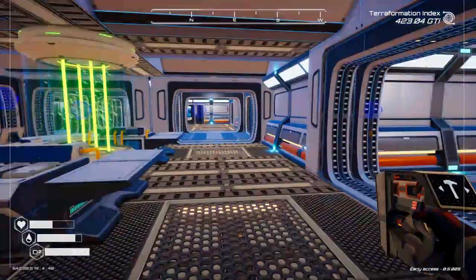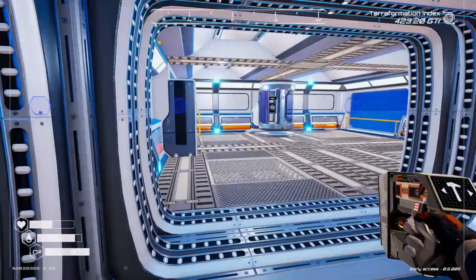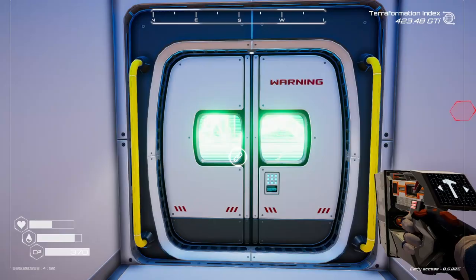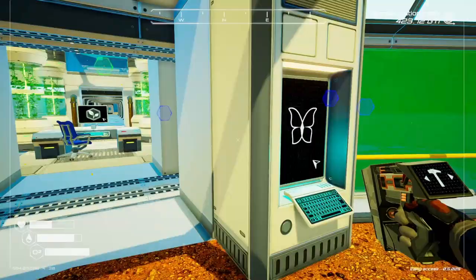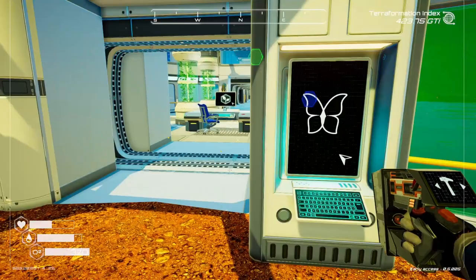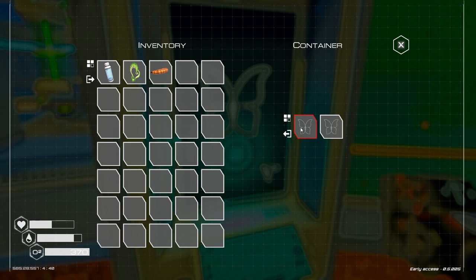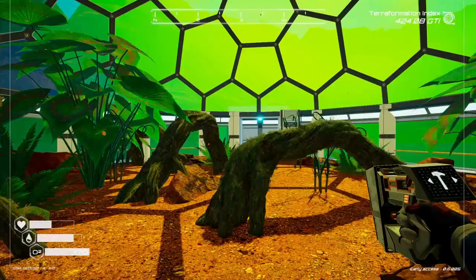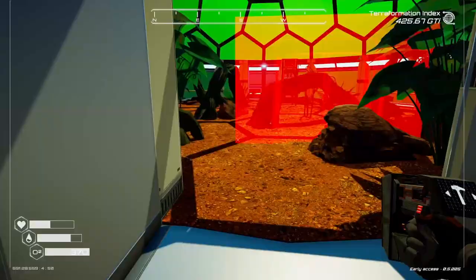Now where are we going to put it? Maybe off the transporter room. Oh! A room-to-room connection — and here's the butterfly dome! So this should generate our butterflies. Maybe we can get larvae out of this too. I want to put a door back over here so we can have a way in and out.